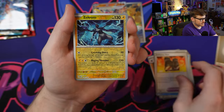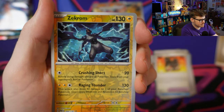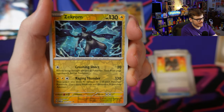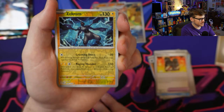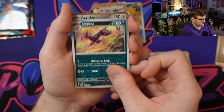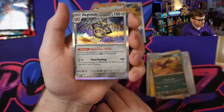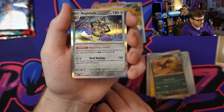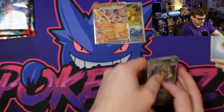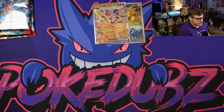Got Defiance Vest and Zekrom - I'm also a collector of Zekrom, so that art is super sick. We got Lippard and the Aegislash - this card prevents all damage done to it by attacks from your opponent's Pokemon EX and V. Definitely a little disruptive. I'd be interested to see what sort of shenanigans people can pull off with that.